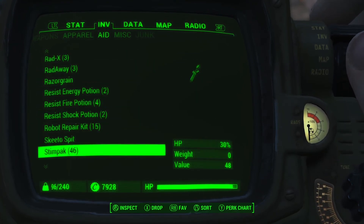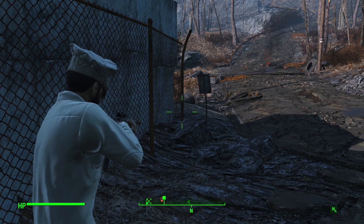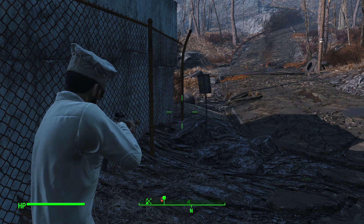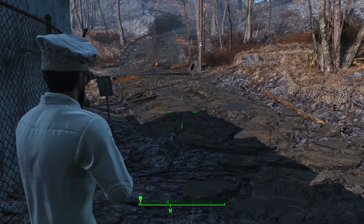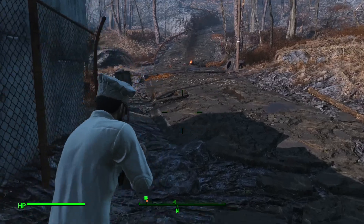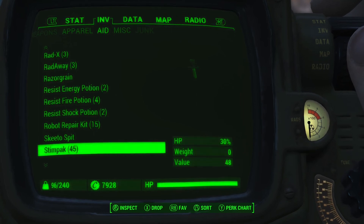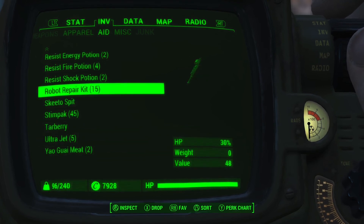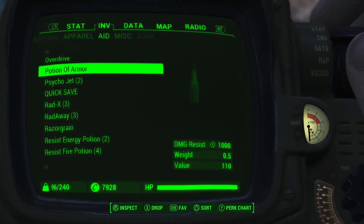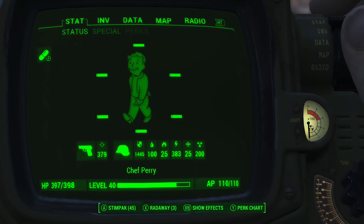We're going to do a quick stim pack here. I can't believe how fast stim packs work when you're not playing on survival — I almost never play not on survival. Chef Perry is basically here to help me test a lot of the mods I'm working on. Survival has a lot of rules in place that make it very difficult to do some of the things I need to do in order to test things. So anyway, we're going to take our potion of armor now. Our potion of armor boosts our ballistic resistance from 445 to 1445.